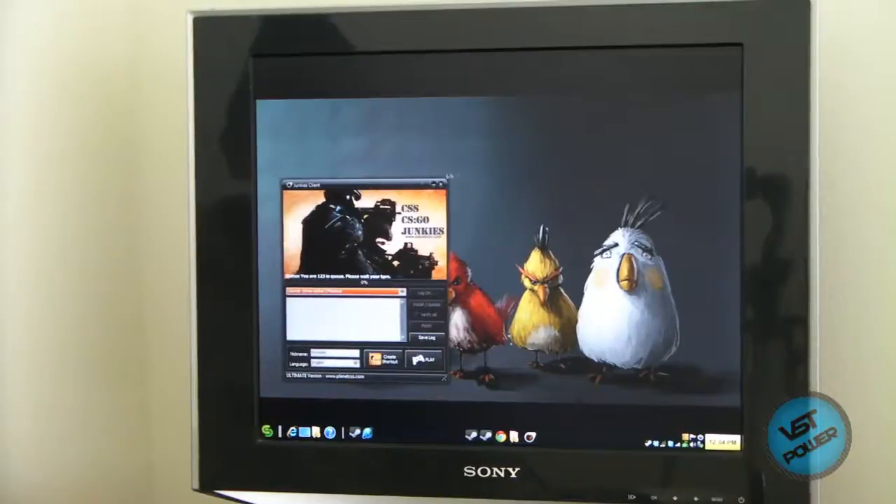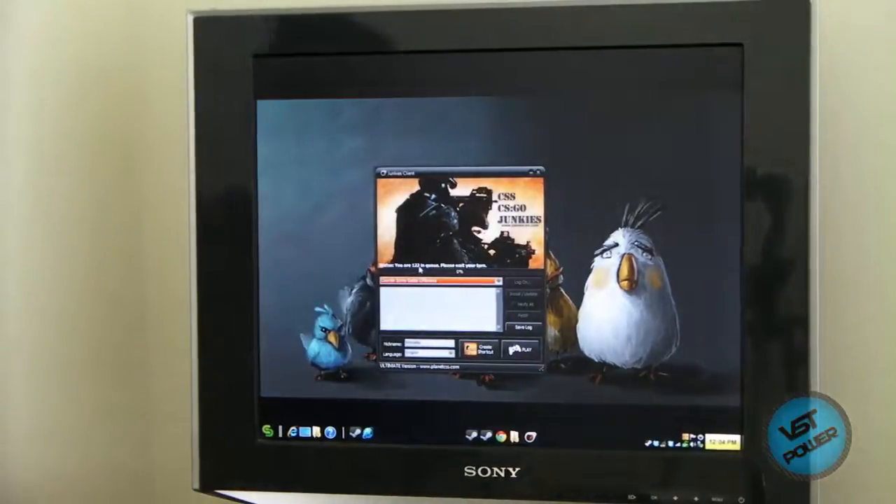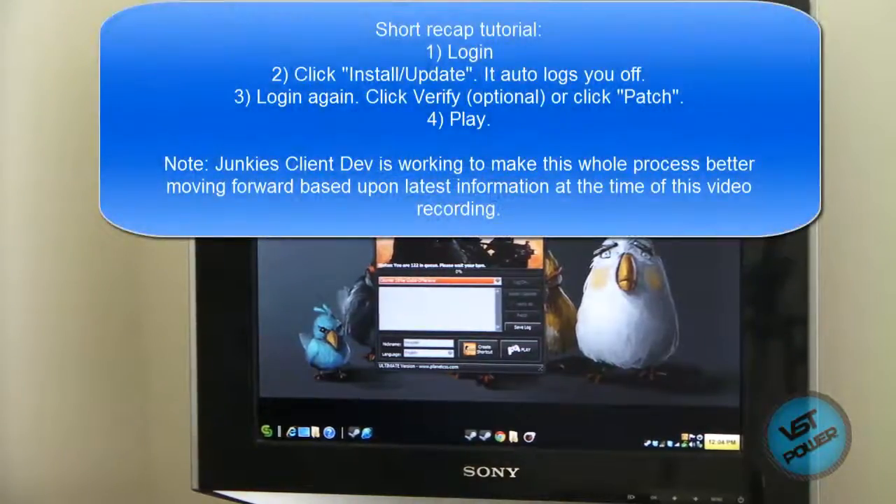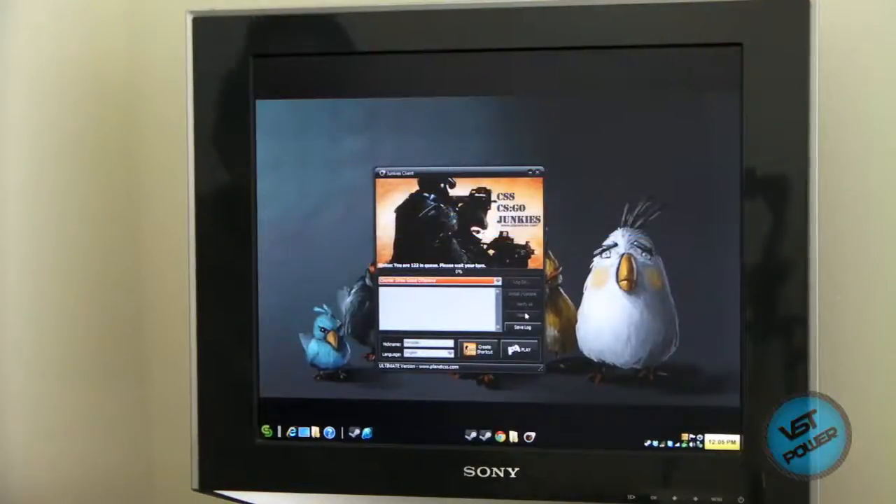We see that the queue right now is 122 — that's unfortunate. But I was able to update this game last night where the queue was much shorter, like 21. Basically, in a nutshell, what you want to do is you log in, get down to queue 1, install the latest update, then it logs you off, log back in, do a verify all, it logs you off, log back in, then do the patch.